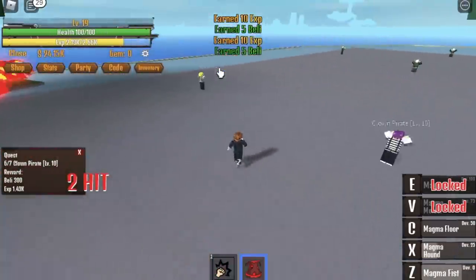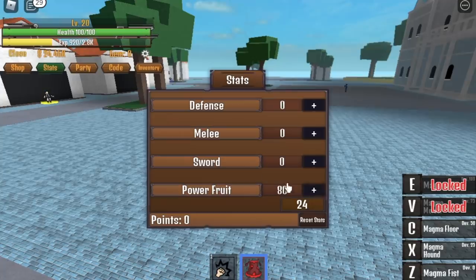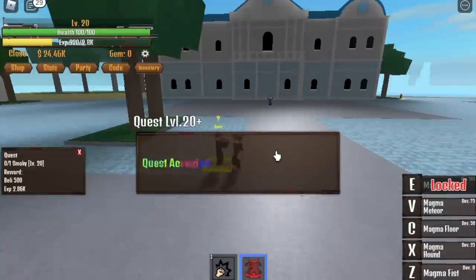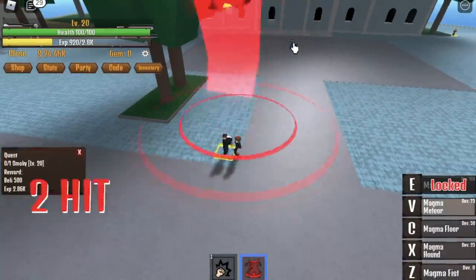Just do this until you reach level 20, and after that you can go to Smokey. At level 20, you can unlock your 4th skill, which is the Magma Meteor. This is so strong — you can 1-hit Smokey. Level 20 versus a level 20 mob, 1 skill and it's done.